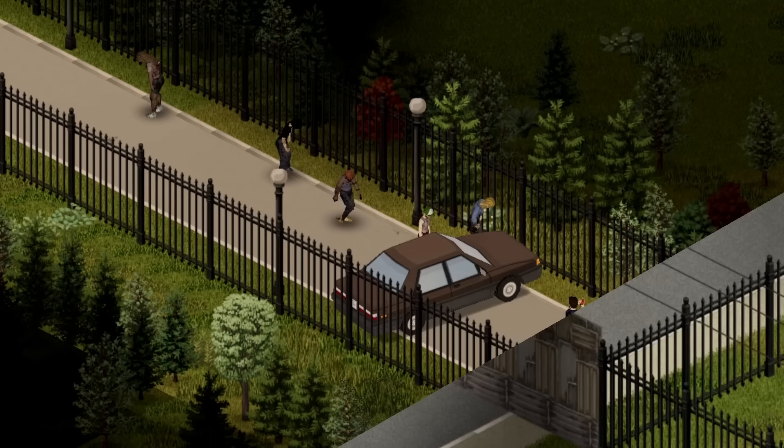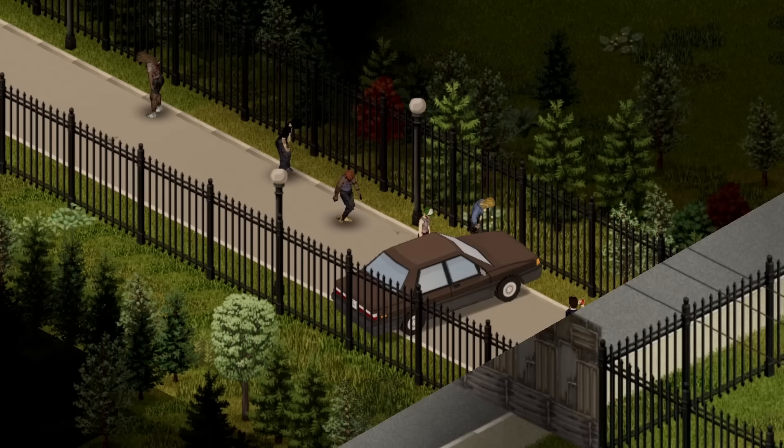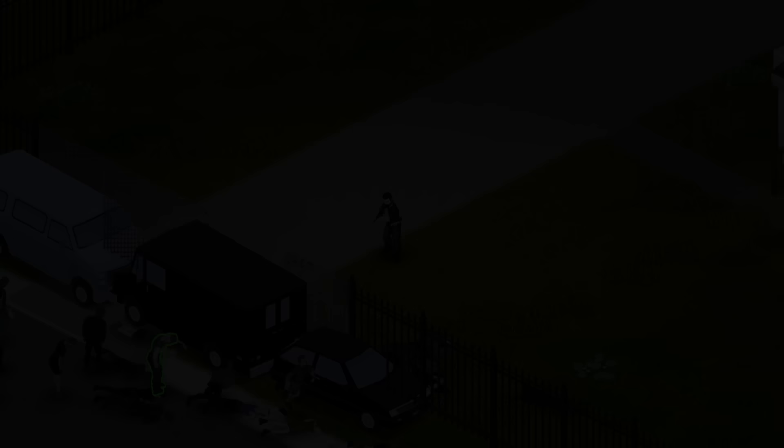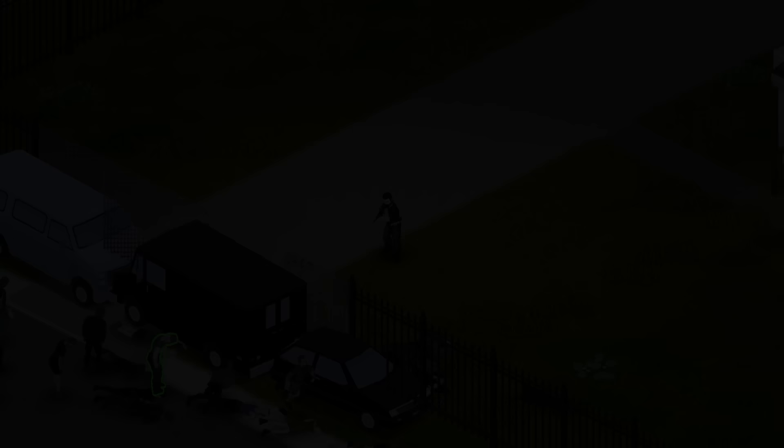If you want a Zomboid experience where decaying zombies don't just slap away at your wooden and metal walls till they quickly break, this might be the option for you. While car bodies can't be completely destroyed by zombies, they are not strictly path-blocking, as zombies can crawl under them. Even if you try parking the car flush up against a player constructed wall, zombies can actually rip the wall to shreds while laying under the car.